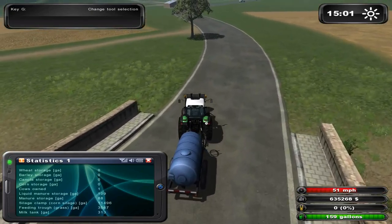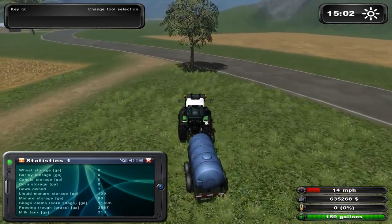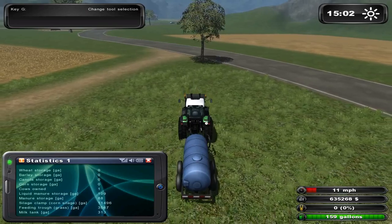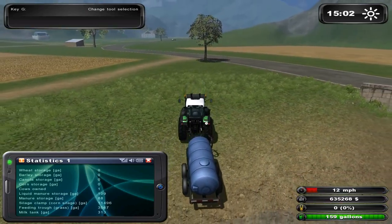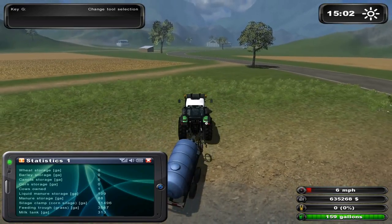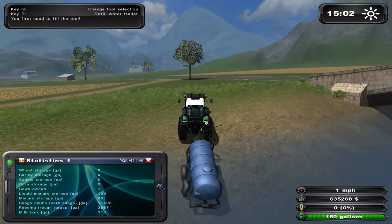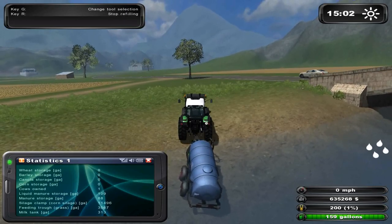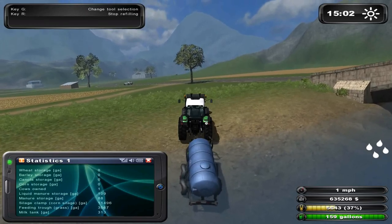Quite simply, as you may have seen in videos, what you do with a water trailer is you just back it up in a river. If you're on a modern map without a river, I'm not exactly sure if you can still use it or how you do it, but in a river you just press R, fill it up — should be good for what we need to do.